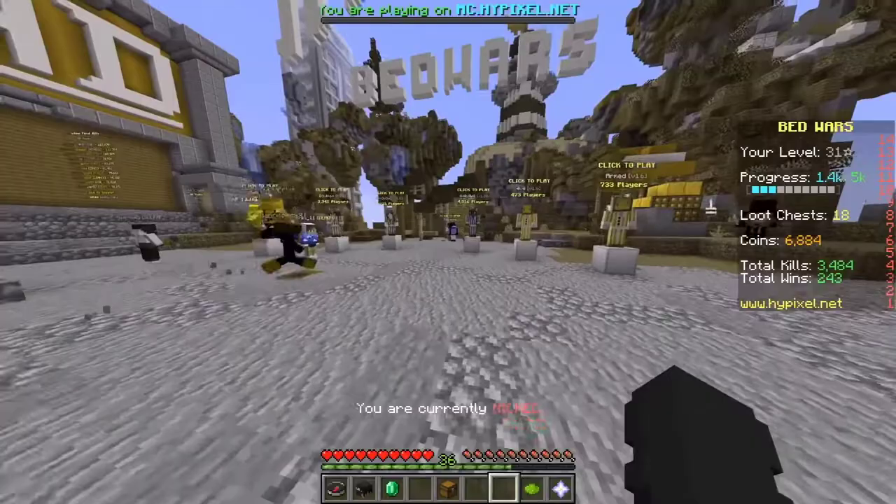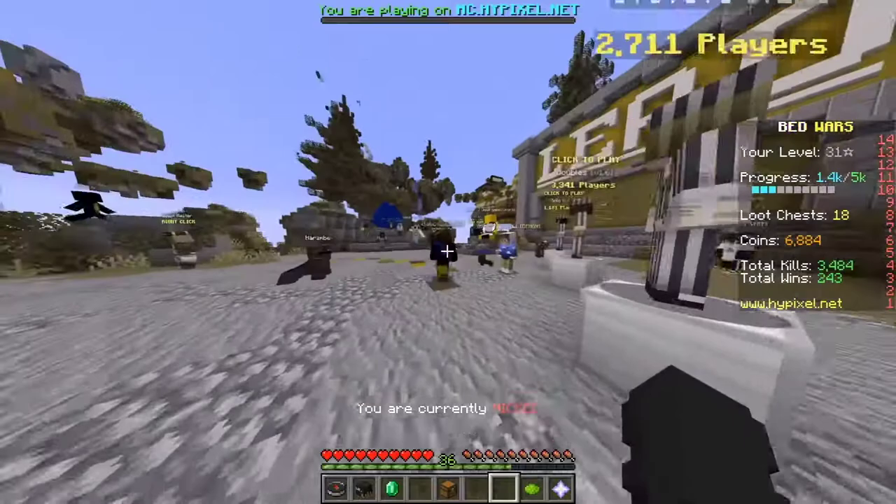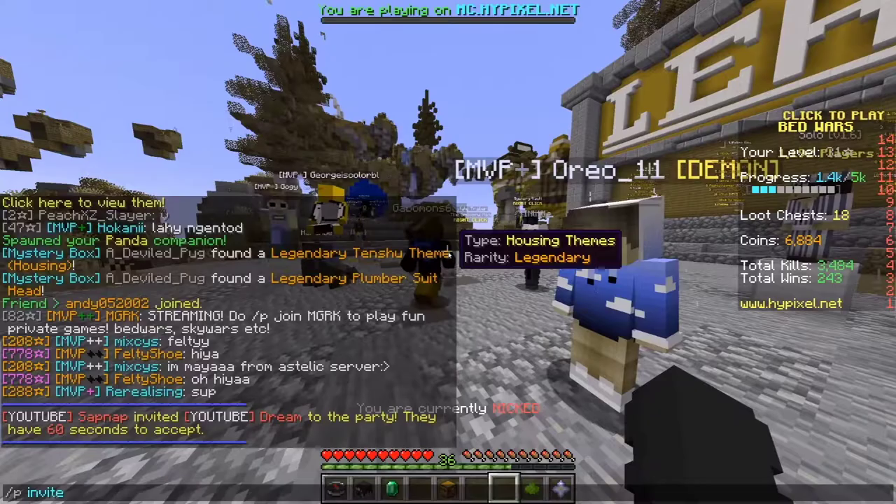I'm pretty sure George saw the same thing. It was the same exact screen, and then he flipped it, and the other colors changed, but the blue inside the nether portal was 100% the same. Sometimes there'll be yellow and green and I don't know which one to go to. I feel ya, George. Yellows and greens get me too.